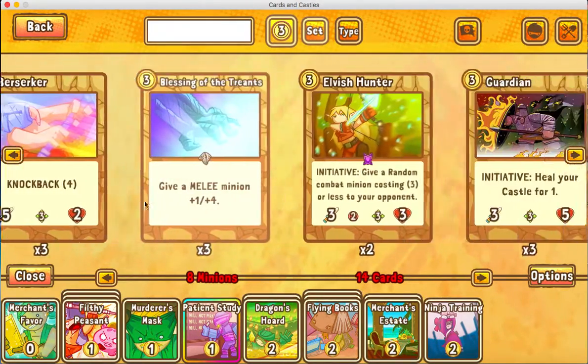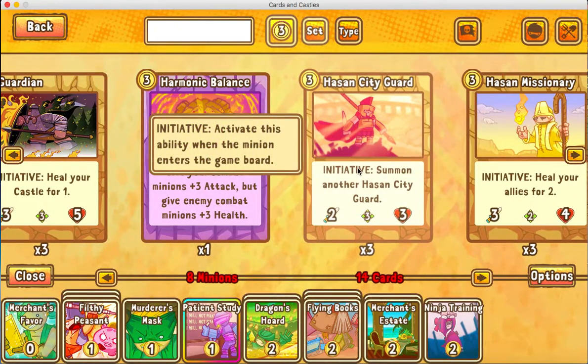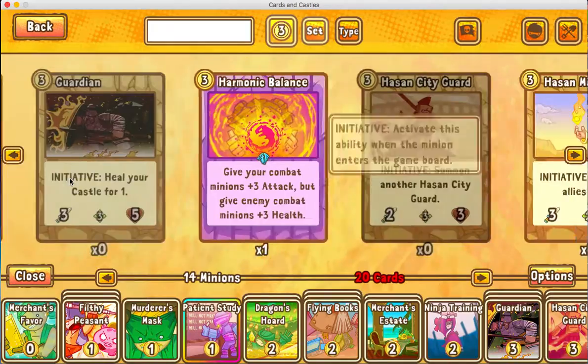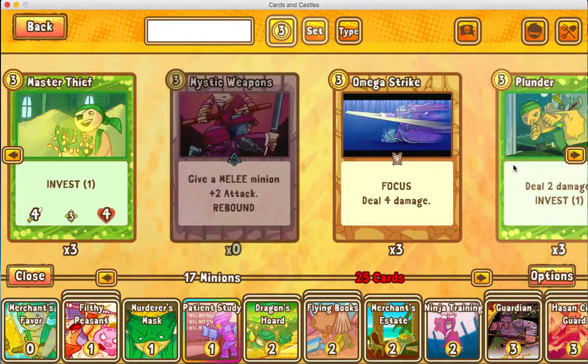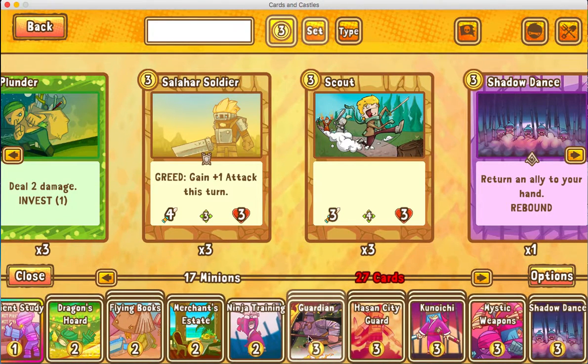Then you go to the three-costs. These are the cards that are going to be coming in around turns three, four, five, and maybe six. We'll put in about six units to start, make it nine units, and put in a few spells. Now we've got 27 cards in our deck and thirteen three-cost cards.